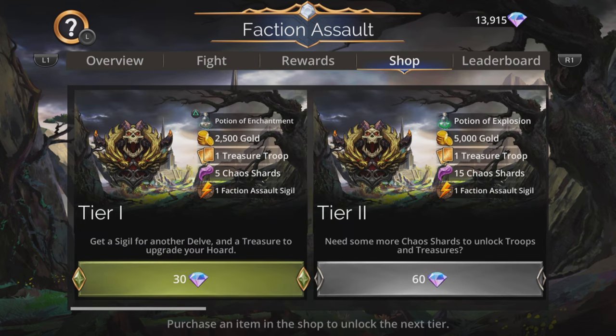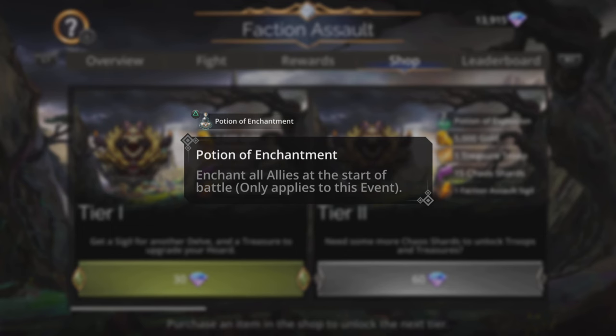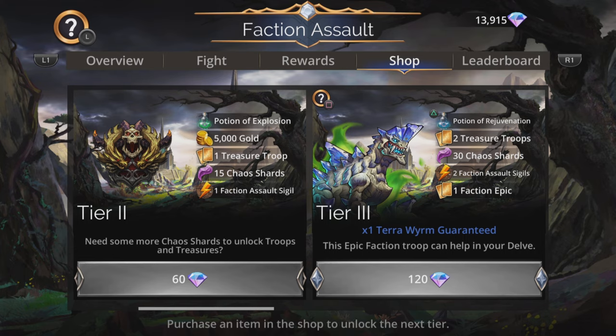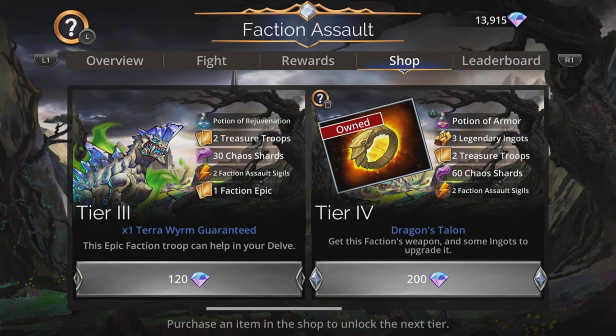Pop to the shop and grab yourself a Tier 1 if you fancy it. It gives you a Potion of Enchantment, which means all your troops are enchanted at the start of each and every battle for this event only. But bear in mind, if you have your Horde level at level 100 or more in Wyrm Run itself, you will already have a Potion of Enchantment stored, so no need to actually buy one, unless you buy more tiers, in which case you need to buy them in order.